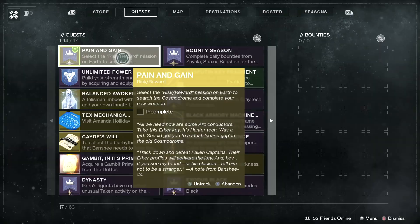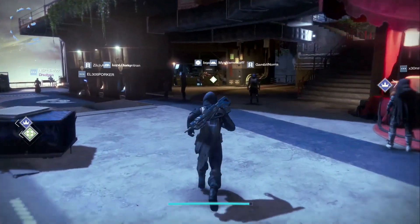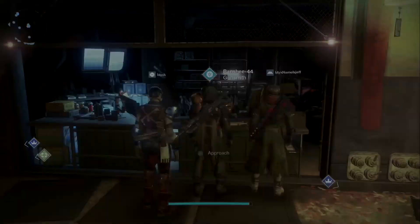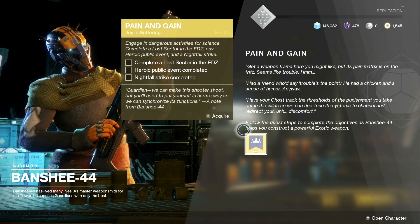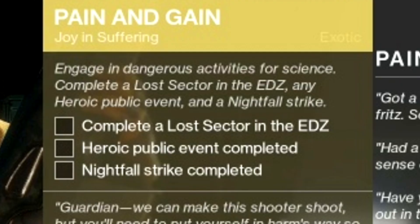The way to actually begin this is the moment you log on to Destiny 2 into Shadowkeep — you're going to fly over to the tower and you're gonna talk to Banshee-44. When you do that, he is going to give you a Pain and Gain exotic quest.